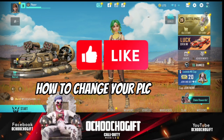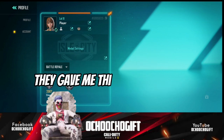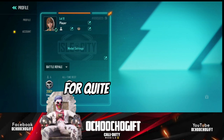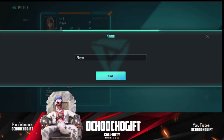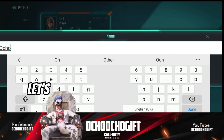So when I started the game they gave me this player ID called 'Player', and I really want to change this name. I've been delaying for quite a long time, so I'm just gonna click on this pencil icon over here and let's remove this.